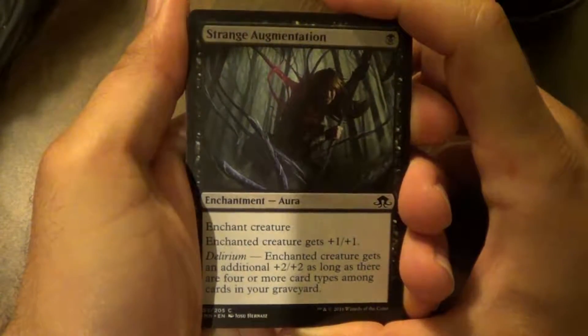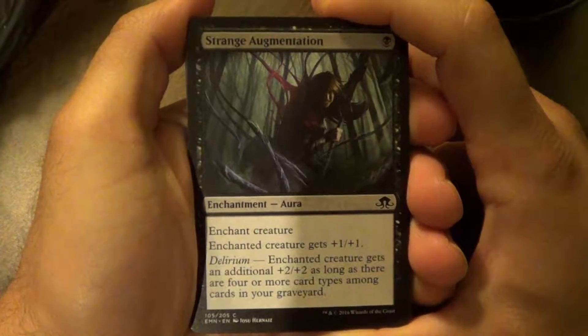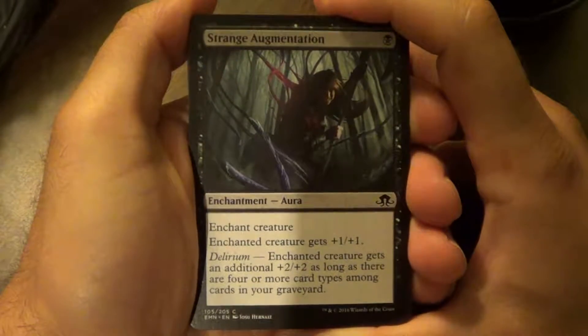Starting off we have Strange Augmentation. Enchanted Creature gets plus one plus one. Delirium: Enchanted Creature gets an additional plus two plus two as long as there are four or more card types among cards in your graveyard.